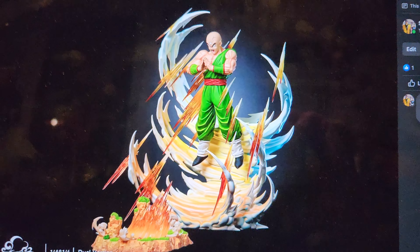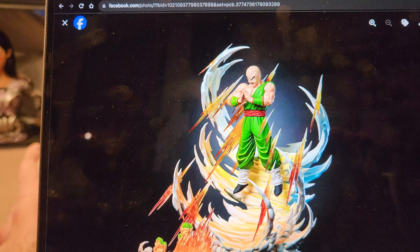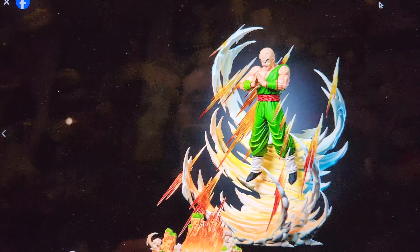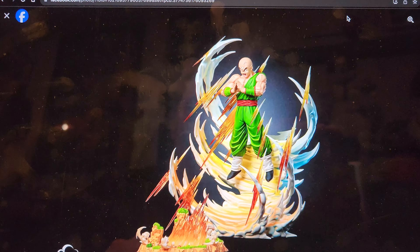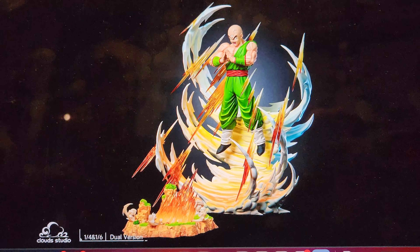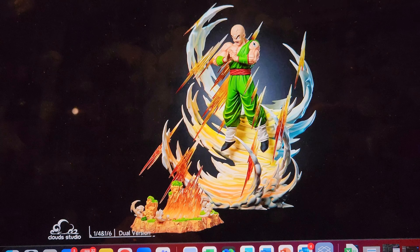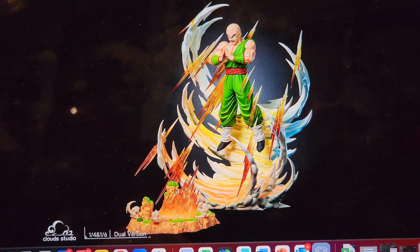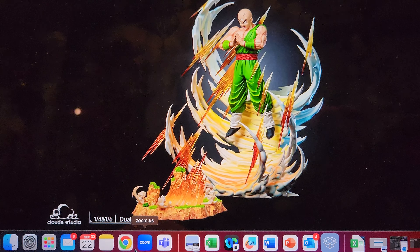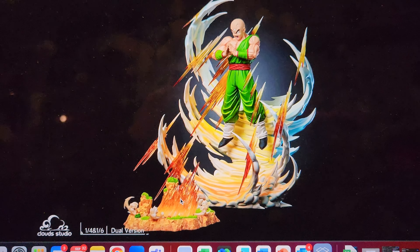When it comes to Dragon Ball Z, one character I've waited a long time for is Tian Shinhan. This statue is by Cloud Studios - they teased they were making a TN a while ago, and this is the deluxe version, which is a massive statue. It's like 32 inches tall, 27 inches wide, 25 inches deep.